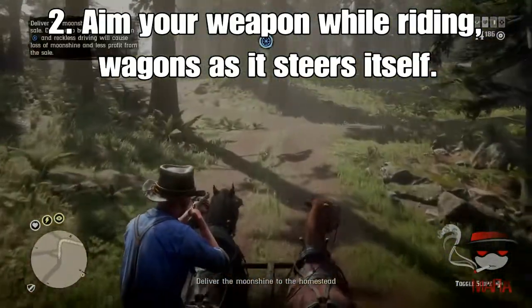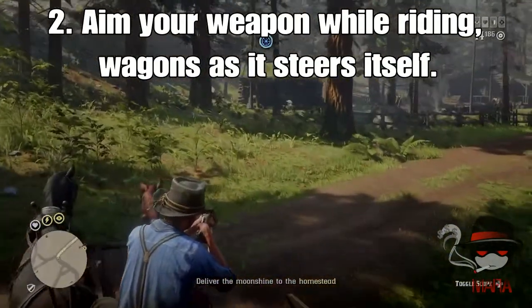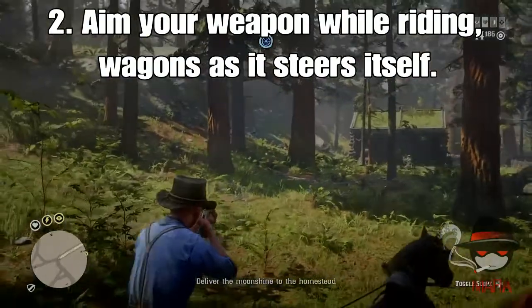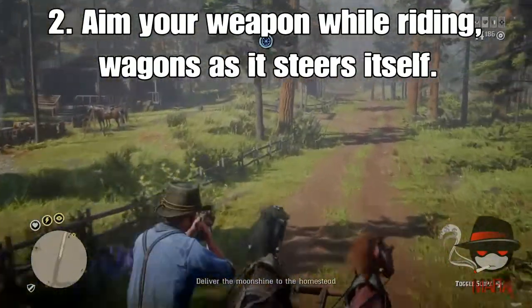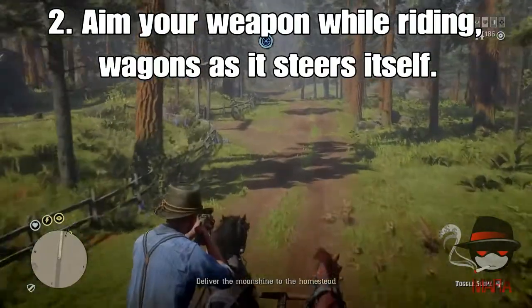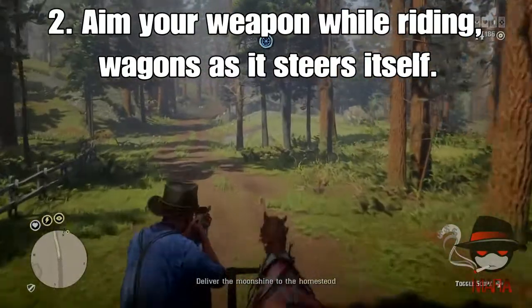For number two we have the Trader Sill Wagon. This works as well as the Moonshine Wagon. All you got to do is just aim your gun and your wagon steers by itself. You just got to be careful with your Moonshine Wagon as you have bottles that can break. Try to stay in the road if possible.